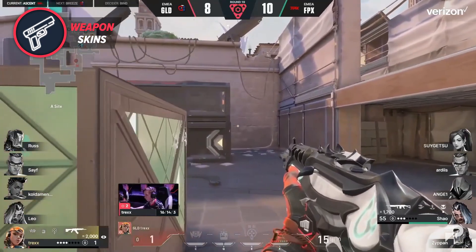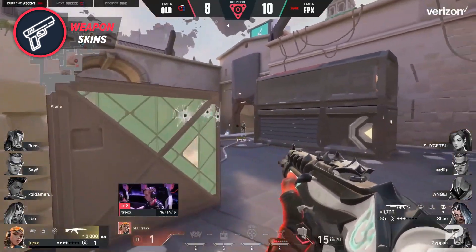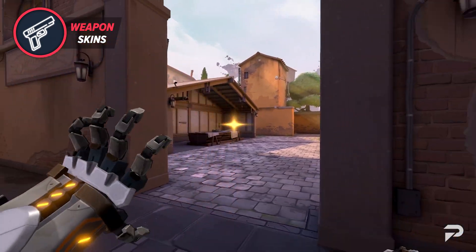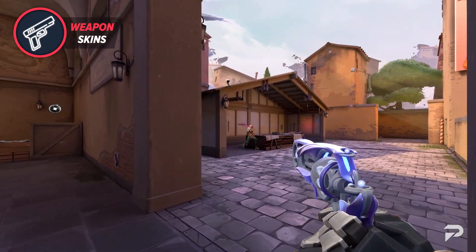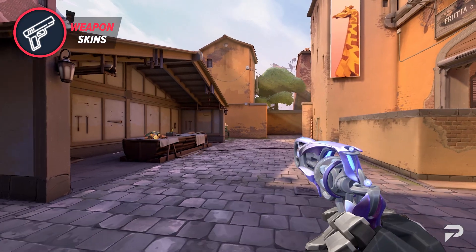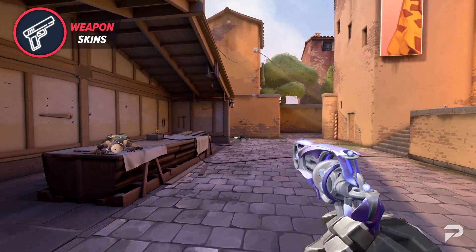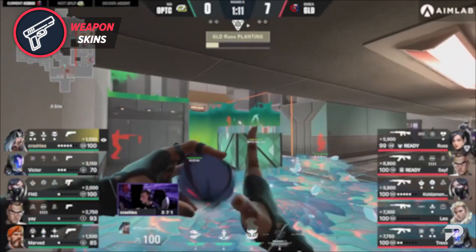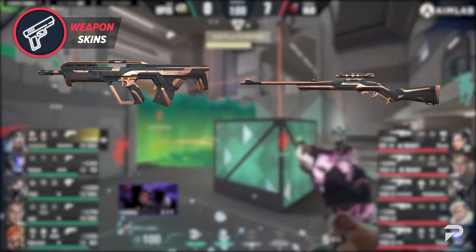The next skin line we'll be looking at is the Runestone skin line. This skin line has a theme that looks a little bit like the ancient Indian artifacts that the new Agent Harbor uses for his abilities. Is it a coincidence? Who knows? Maybe I'm just hyper-observant. But I do see a theme correlation going on with ancient runes and stones throughout this battle pass. The guns we can expect in this skin line are the Bulldog, Marshall, Odin, and Shorty.